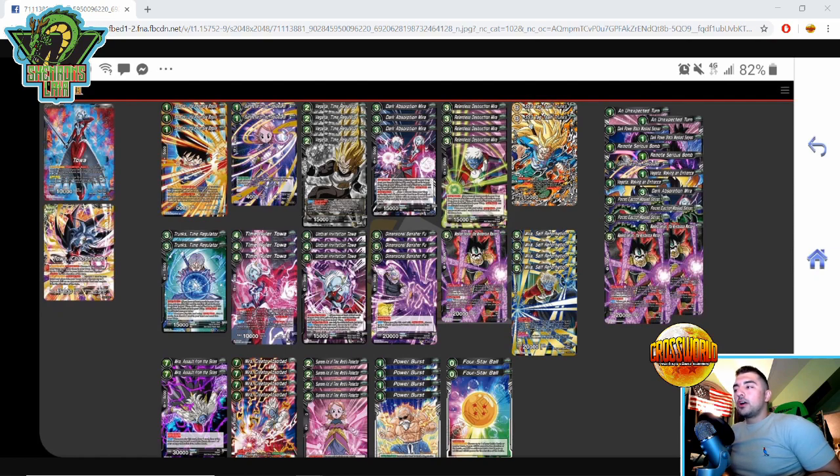Four Vegeta Time Regulator, three Dark Absorption Mira — three seems like the right number, especially with the new Mira from the draft box, so you always have a Mira in the warp or hand for Union Absorb. Four Well Instruction Mira. Two SS3 Tag Team Trunks — the host played three at locals and it performed very well; the card is really strong in Toa. Two Trunks Time Regulator — good card draw, and it can put a card in your warp, useful when you have a Toa sitting in hand that you need in the warp without needlessly discarding. Three Toa is the right lineup.